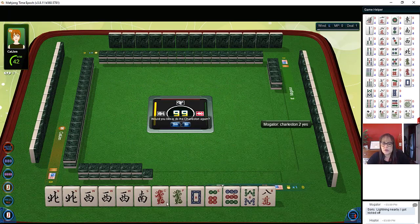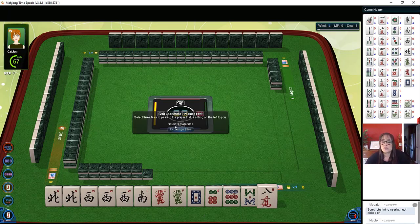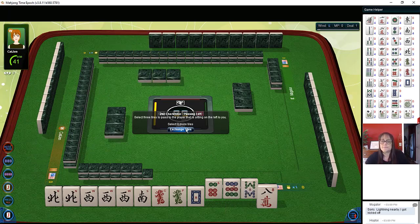Now we're not going to be able to use all these dragons definitely, and most likely we're not going to be able to use all those Wests either. This will be an interesting game. Usually if people aren't playing winds, they're going to let them go in the first Charleston, but if they're piecing them out we might see winds in the second Charleston. So here we're going to have a bit of a risky pass — 6-9 for 3-6-9, 8-9 for consecutive run, 6-8 for evens — but this is the best we can do with the tiles we have.